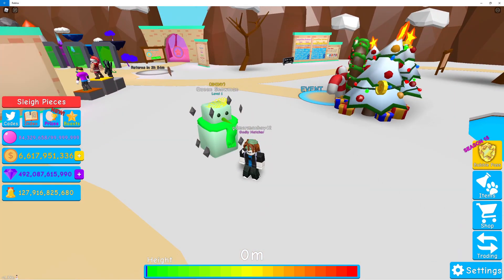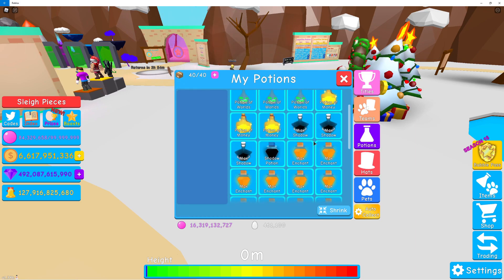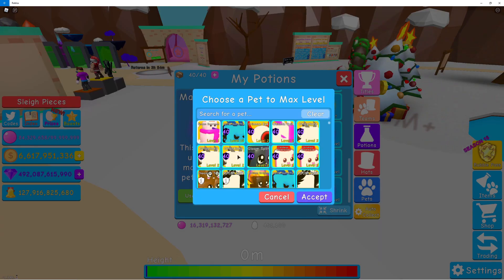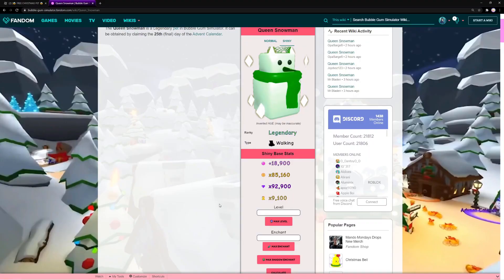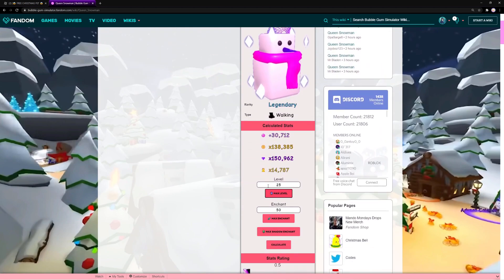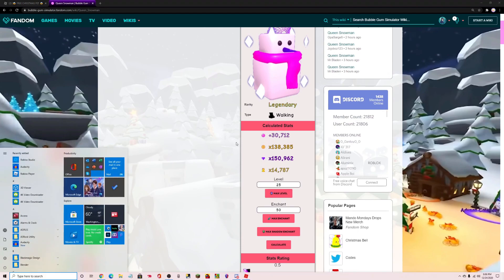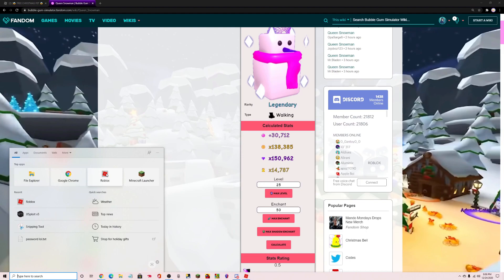That is so cool. Let's see the stats on it — 18,000 bubbles, 85,000 coins, 92,000 gems, 9,100 bells. Let's max it out. Actually, let's just see the maxed-out stats on the wiki. Here's the normal maxed-out stats — with a bubble potion that's 35,318.8, so the 0.8 would round up to nine.